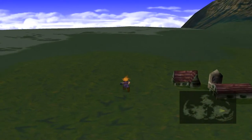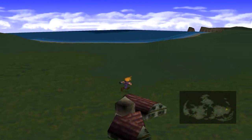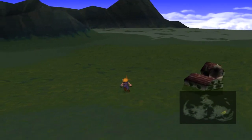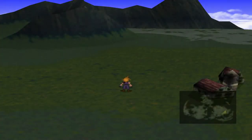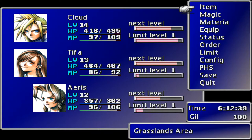Hey guys, welcome back to Final Fantasy 7! We are just outside the Chocobo farm and I have re-bound my controller to work just like it used to on the old PlayStation, which means we're going to have a whole bunch of problems as I try and find the buttons. The run, cancel, and OK buttons have been swapped around, so I'm going to be pressing wrong buttons all over the place.